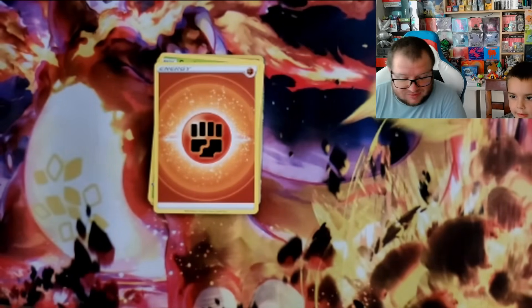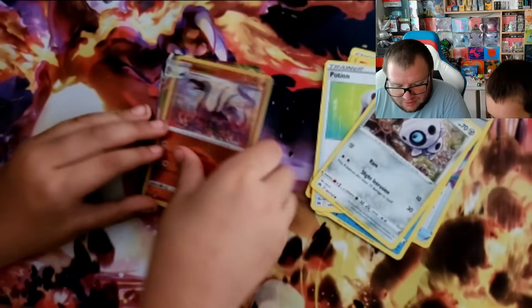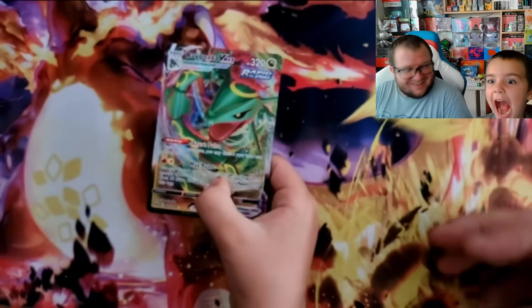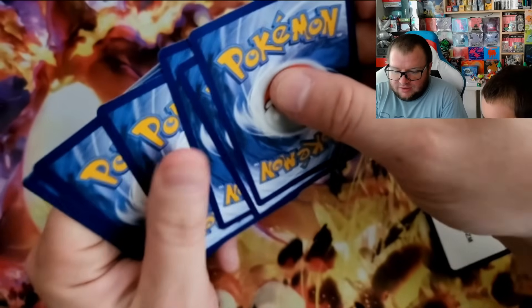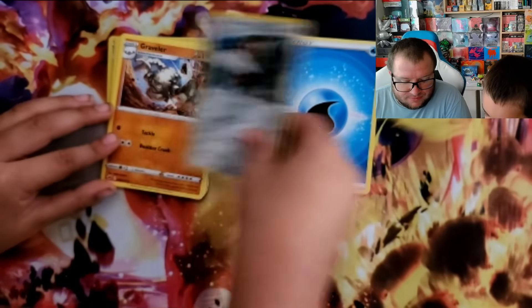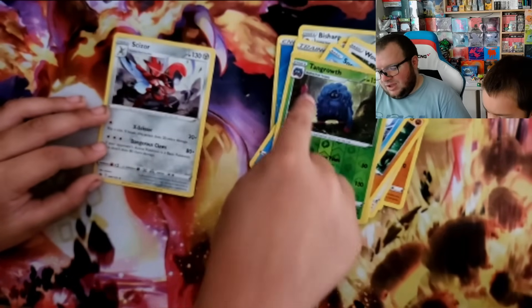Energy, Carnivine, Boss's Orders, Vacuum, Lairon, Larvesta, Oddish, Potion, Aaron, Salazzle — oh, there you go, you got another Rayquaza! You are out of control! What's the Pokémon name on the pack? Zamazenta. That doesn't even sound like a real Pokémon.